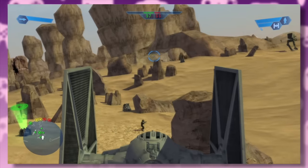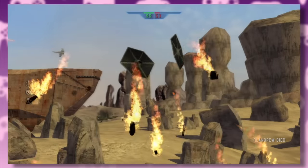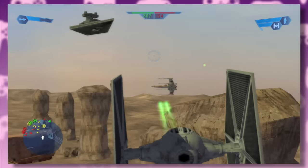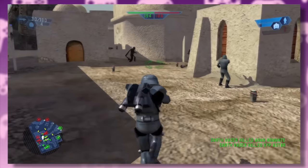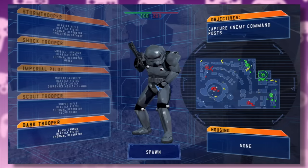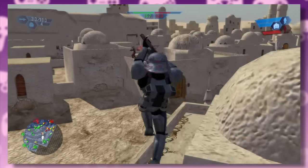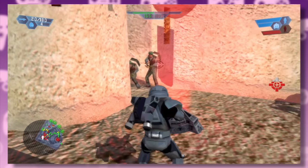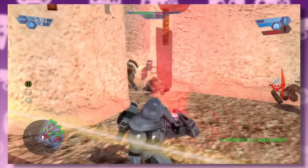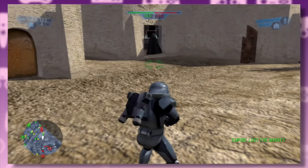Finally, a TIE fighter of my own. Next up we have the Streets of Mos Eisley. The Empire's special class is the Dark Trooper, and I've always had a love-hate relationship with these — leaping over buildings with a jetpack was great fun, but their little tripod pistol thing is just terrible. I guess they had to balance out the classes. Lord Vader leads the way — and of course he heads straight to the pub.